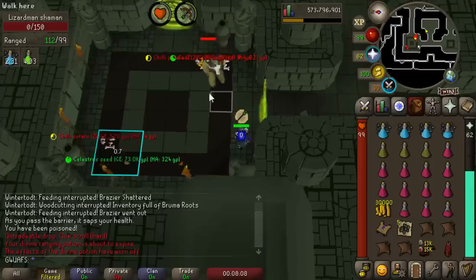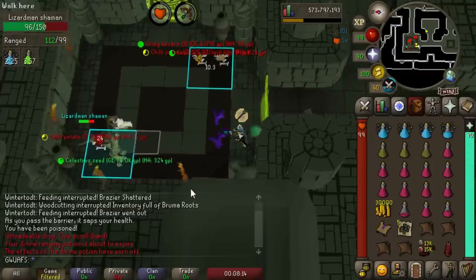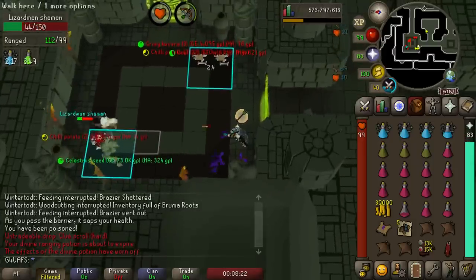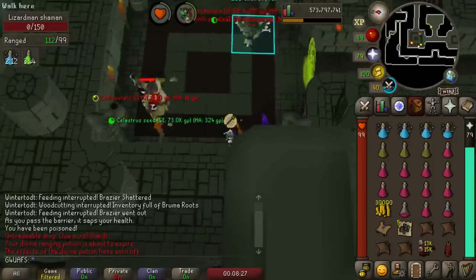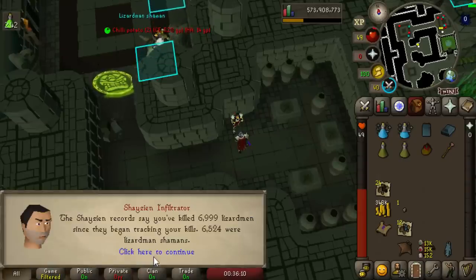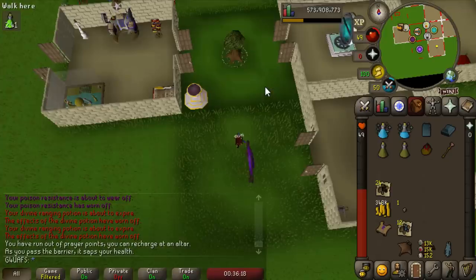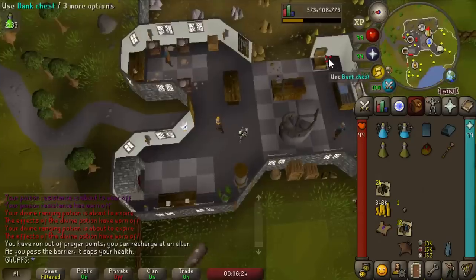We're back at my favorite place in the game — Lizardman Shamans. We just got a Celastrus seed, which according to my sources is 1 in 3,000, but that's irrelevant. There's a 5 in 250 chance to hit the seed table, and after that it's not going to be a Warhammer, but it still hurts a little. It has been a long time since I've killed Shamans. A little update on how many I have killed: 6,524. I do go dry on things — sometimes people forget that.